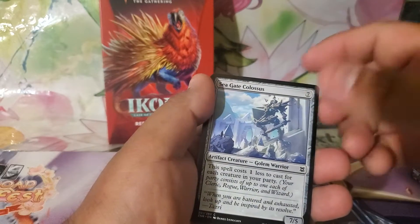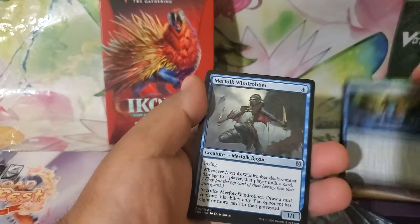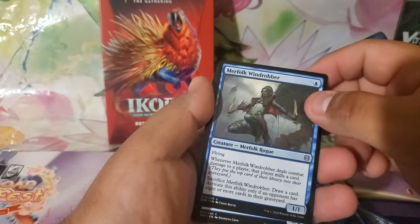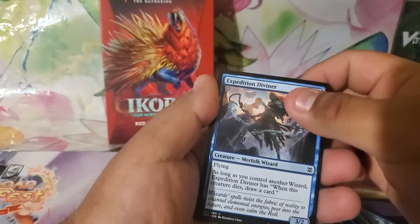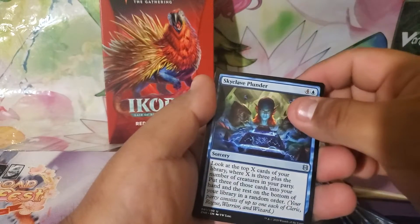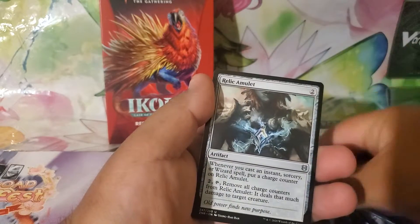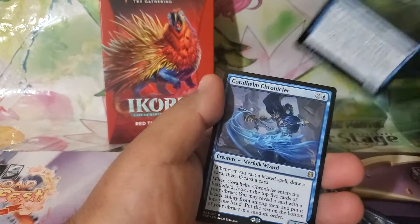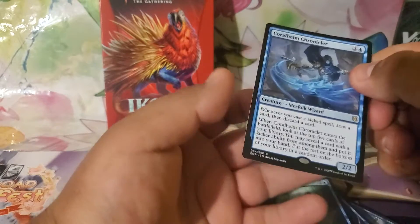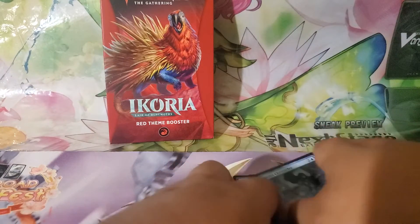Seagate Colossus, Skyclave Plunder, Merfolk Windrobber, Expedition Diviner, another Skyclave Plunder, Windrider Wizard, Relic Amulet, Seafloor Stalker, another Seafloor Stalker for my rare — and Kahlheim Chronicler, that's cool.